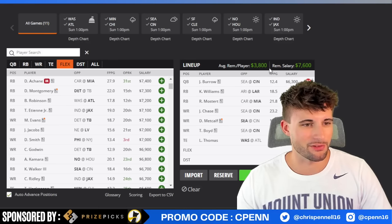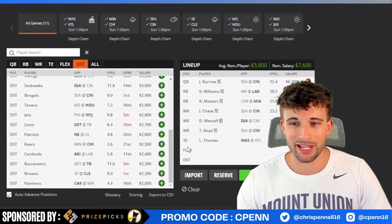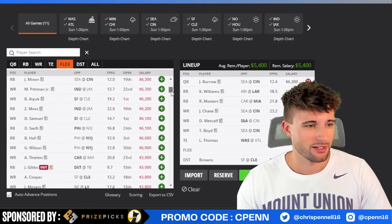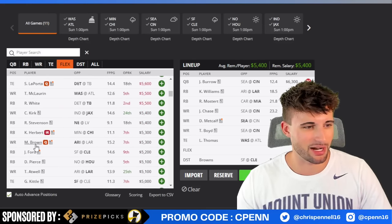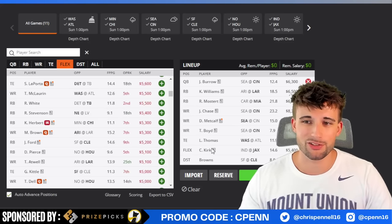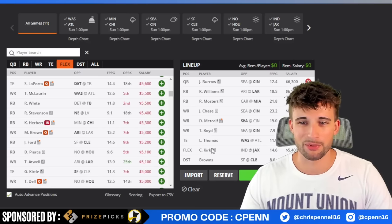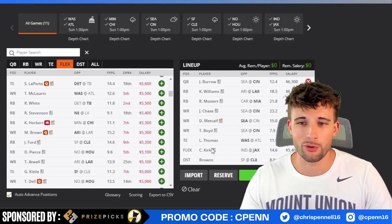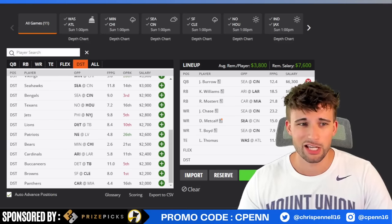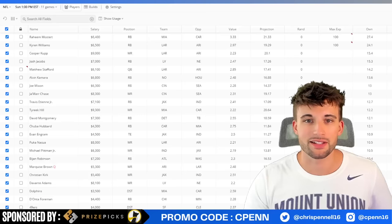Finishing off this lineup — plugging in Logan Thomas at tight end to save some salary since I can't afford a TJ Hockenson. With $3,800 left for the last two spots, defense is going to be tricky. Going with the cheapest defense — the Browns — leaves $5,400, which lands us with Marquise Brown at $5,300 and Christian Kirk at $5,400. The final lineup: Joe Burrow double-stacked with Jamar Chase and Tyler Boyd, runback with DK Metcalf, Kyron Williams and Raheem Mostert at running back, Logan Thomas, Browns defense, and Christian Kirk. Not a bad route to go for a single-entry build.